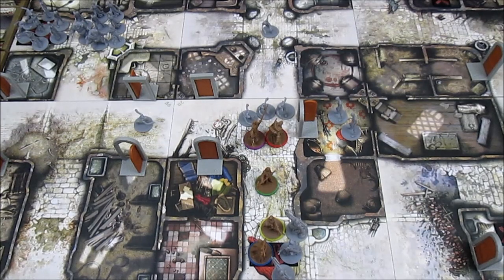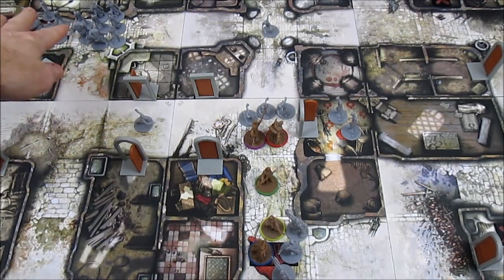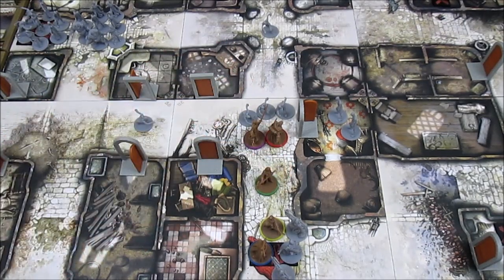Welcome back to Zombicide Black Plague. We're doing Quest 3, The Shepherds, with our bumbling band, led by Baldrick the Purple Mage. We've got quite a horde of zombies building up here. We only have two objectives left to get to — one in this little room here, and one in the little room to the north. So I think it might be time to split up our party and try to get those objectives as soon as possible, winning us the scenario.